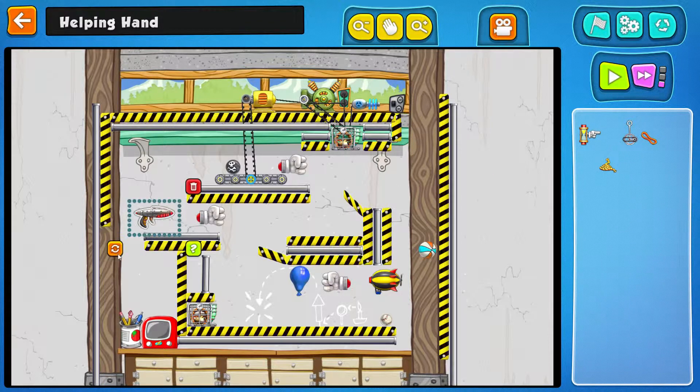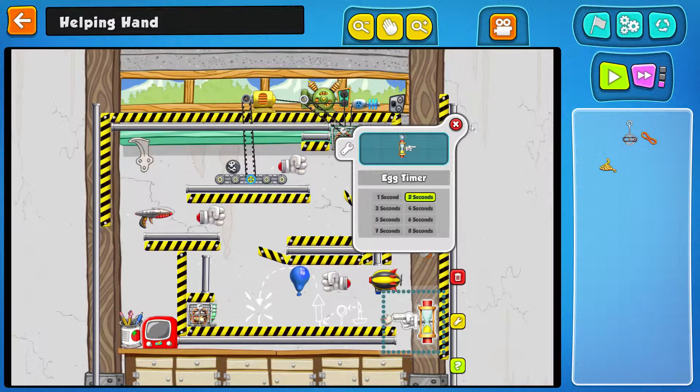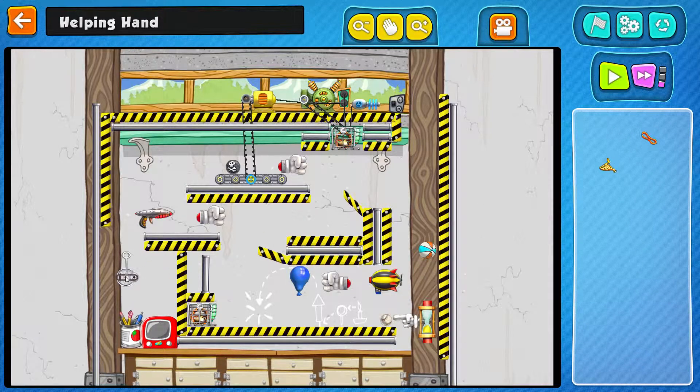It's kind of obvious what you need to do, you don't have much choice. The egg timer should hit the ball with a delay — two seconds sounds enough — to activate the machine, the railgun. The only way to pull the railgun is with the mousetrap here. That actually should be it.